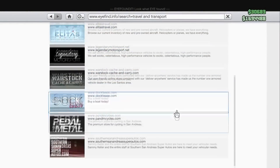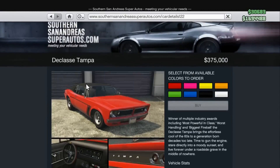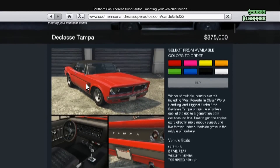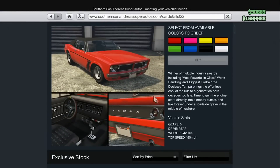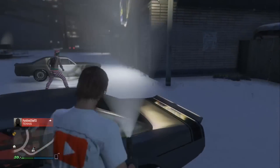As for the Tampa, it's going to run you about three hundred and seventy-five thousand dollars, and I promise you this car is definitely worth buying. Right now the Tampa is the fastest muscle car — it's actually pretty close to beating most sports cars, so it's definitely a great vehicle.